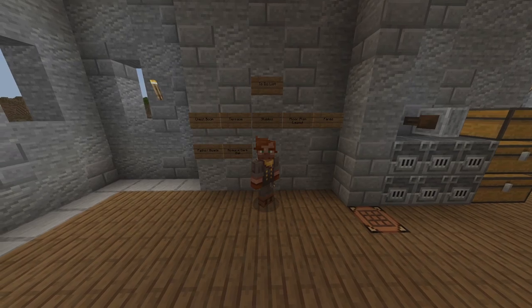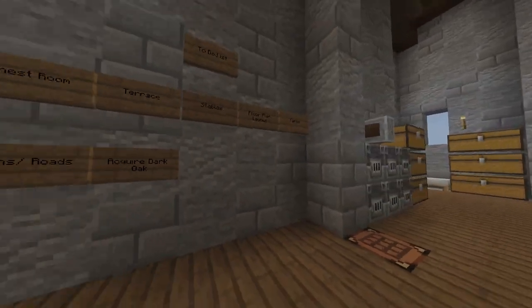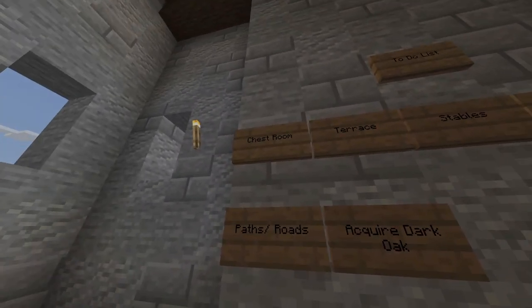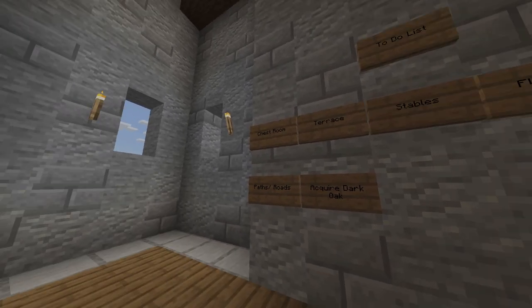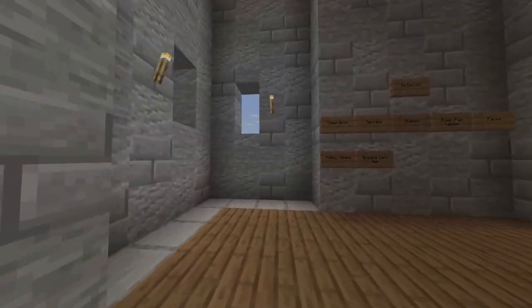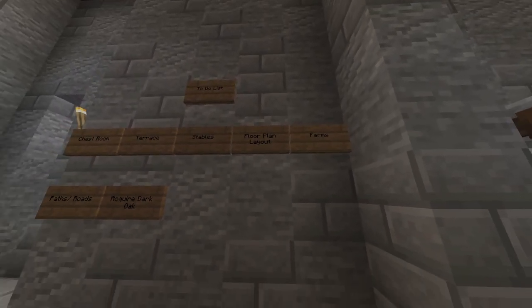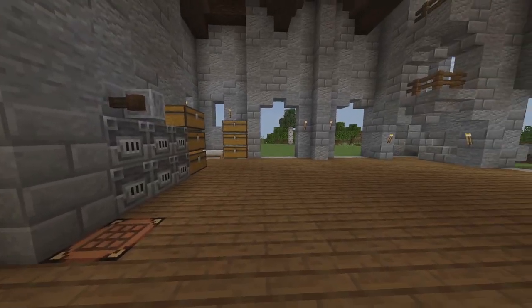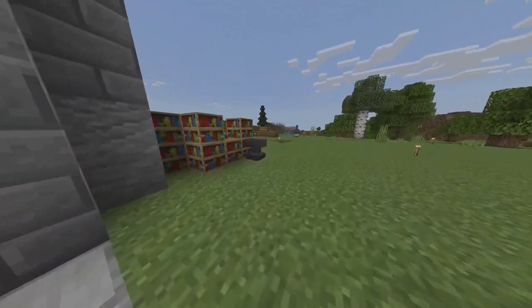Hello everybody, welcome to the third episode of this Let's Play series. Today we are going to work on the chest room, hopefully finish that up. We're going to work on the terrace that I mentioned last episode outside of here. We'll finish that up as well. And then I want to get the floor plan layout done for the other parts of the castle that we have here.